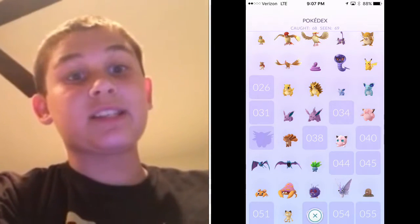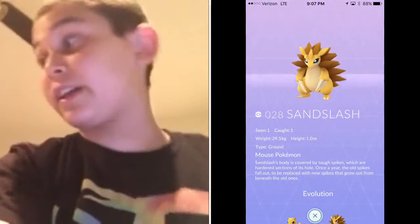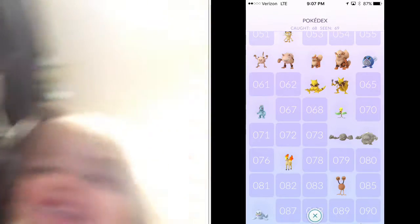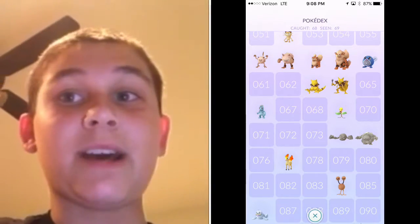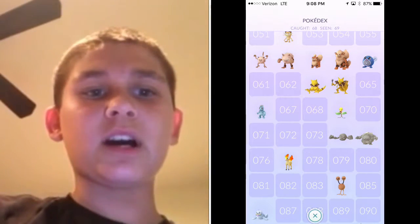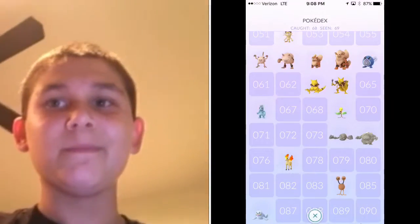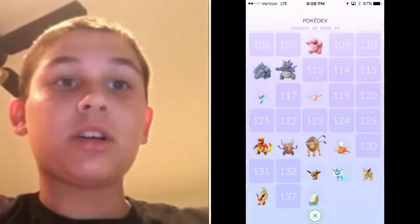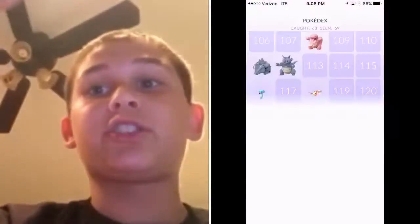I just actually evolved this guy today — Sandslash. Sandslash is pretty cool. There's Paras, Parasect and everything. This is my cousin right over here, his name is Elon — say hi! He's cute. Over here we got an Abra, a Kadabra, a Machamp. We've got a Geodude, a Graveler, Ponyta, we got an Onix, a Seel, we got everything. I got all the Eevee evolutions — Vaporeon, Jolteon, and Flareon.